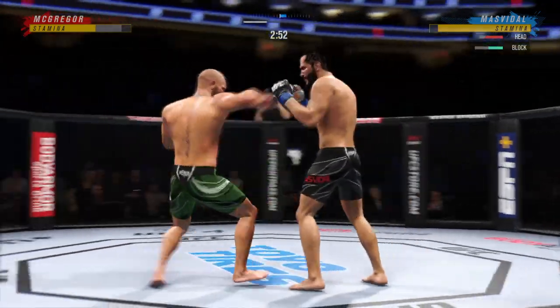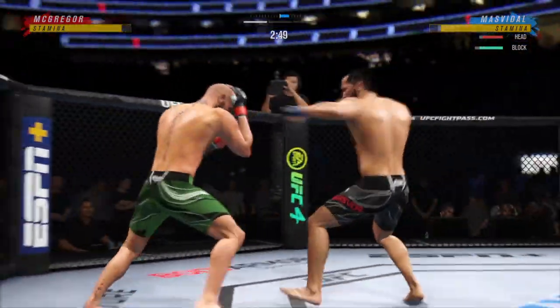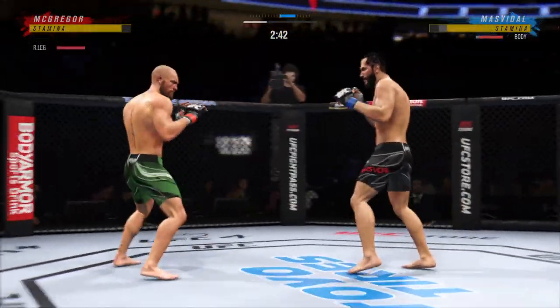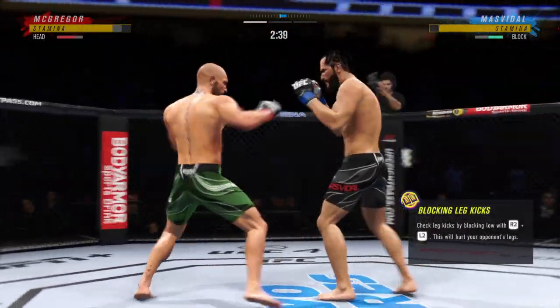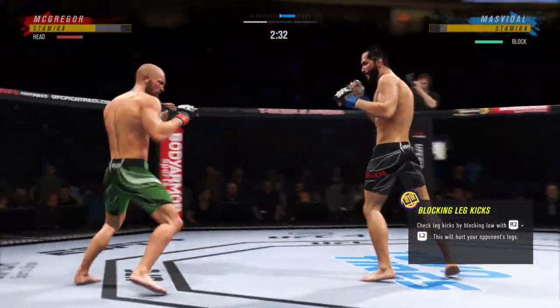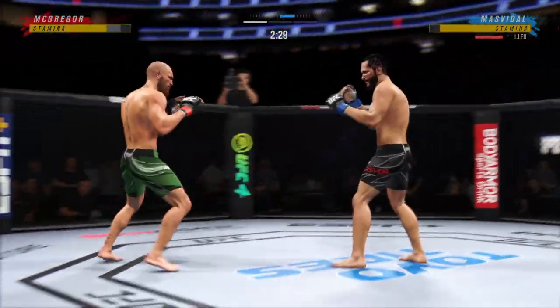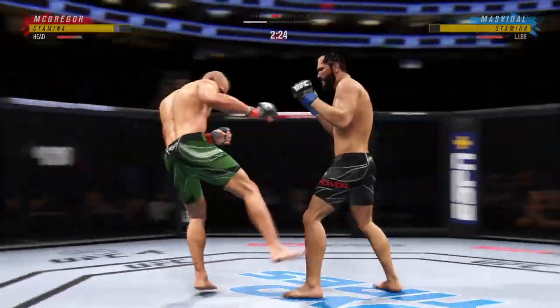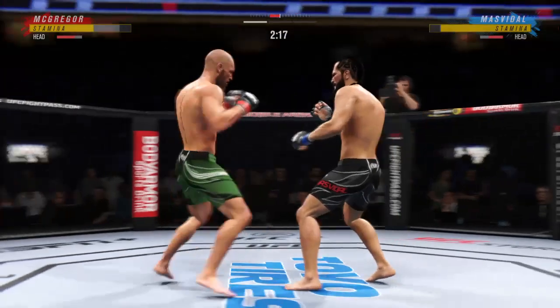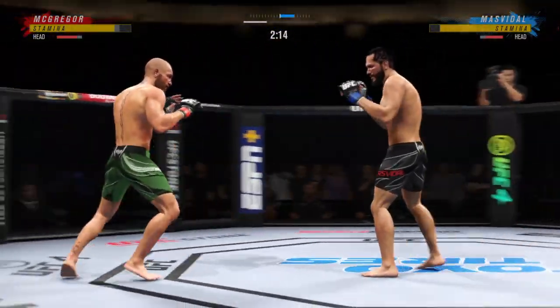Just over 20 total strikes have landed for Conor McGregor. Big kick lands. Conor McGregor gets caught by that straight punch — that'll get his attention. He got his head snapped back by that straight hand, and he's shown a vulnerability tonight by leaning right into that punch as he tries to set up his own offense.